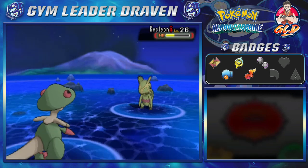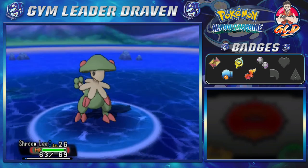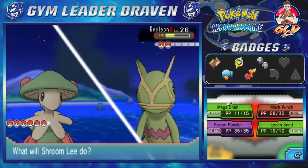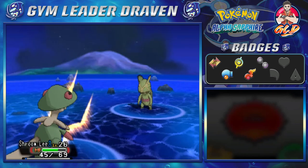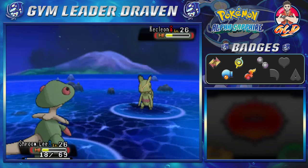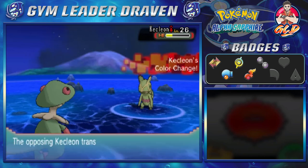And Kecleon color change — there it is! It's now a fighting type Pokemon. This is a rock type capability move and it's going to increase every single stat this guy has. Let's go with a Mega Drain. You would think Kecleon is a grass type Pokemon, but they made it a normal type, and that hits me hard. That didn't really do anything.